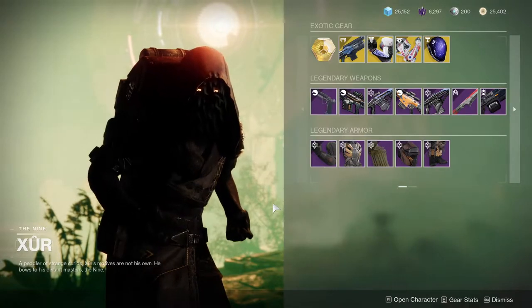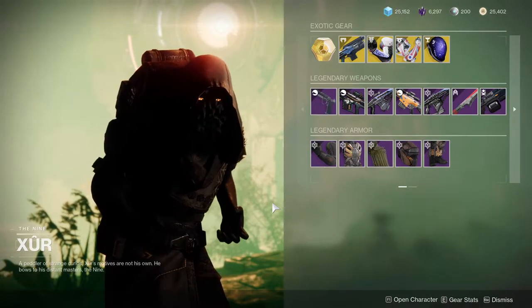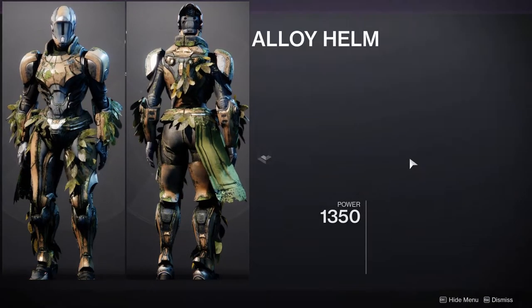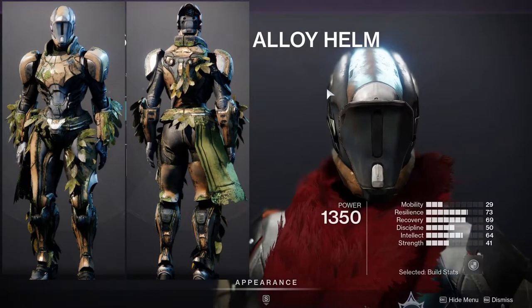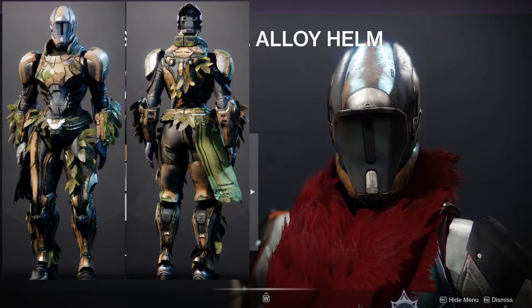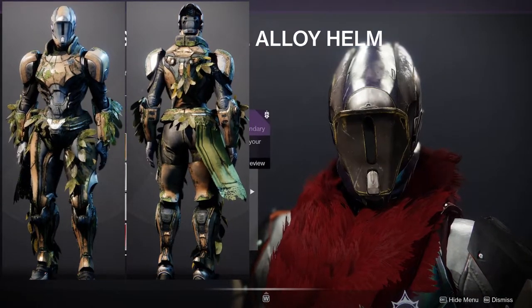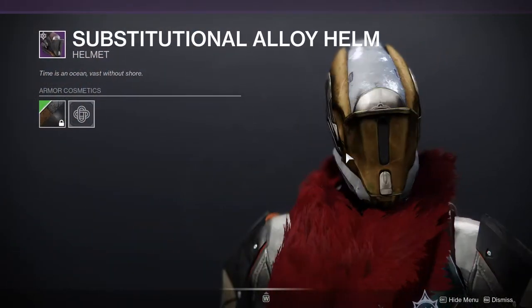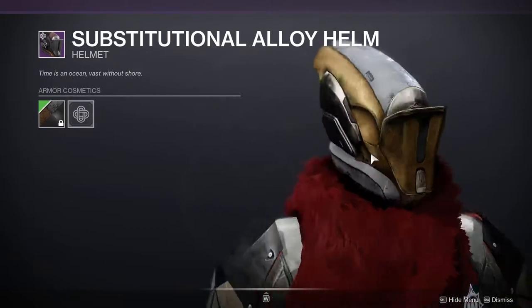As for the Warlock, and as for the Titan — the Titans also have a really cool armor set as well. Again, same thing as the Hunter: the helmet is going to be the only thing that actually changes color and has no moss on it. The helmet, for me, I'm not the biggest fan of, mostly because of this weird plate in the middle, right in the face.